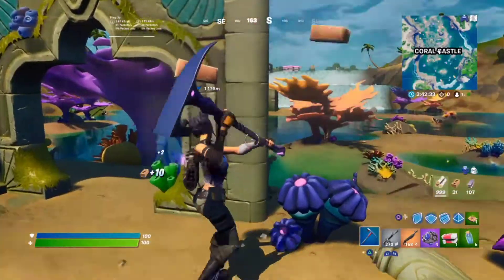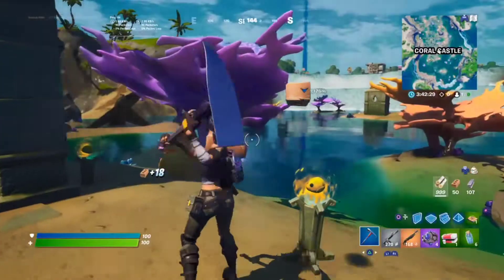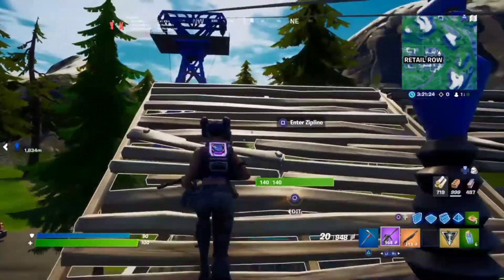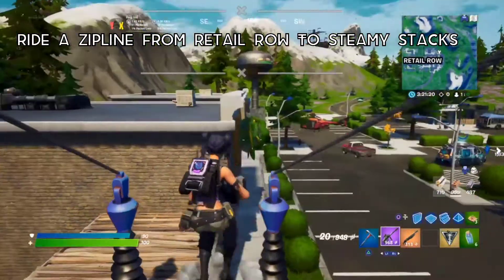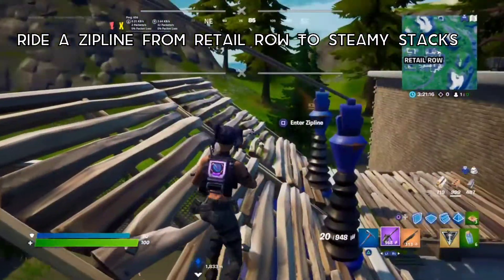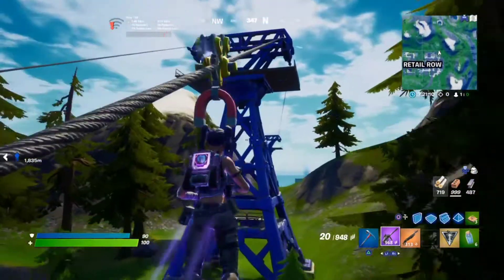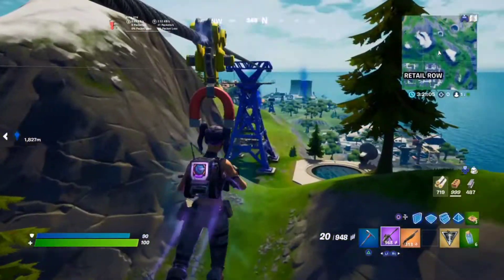That's how you complete the second challenge. Moving on to the next one: you'll have to come to Retail Row. The challenge is to take a zipline from Retail Row to Steamy Stacks. Retail Row is here and, as you can see, there are current supplies and ziplines here — you need to take a zipline from here all the way to Steamy Stacks.